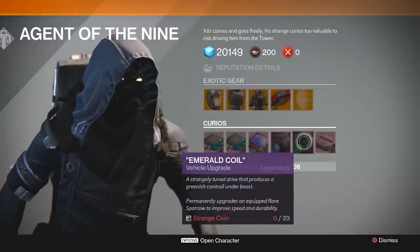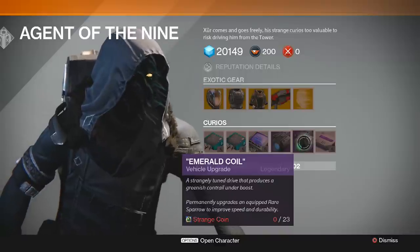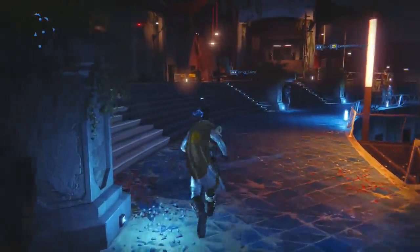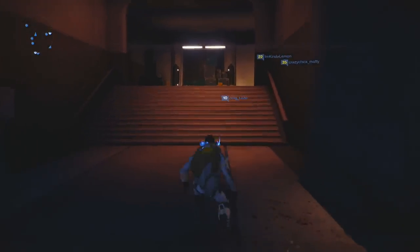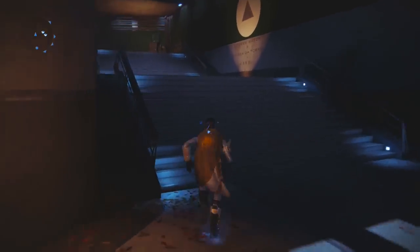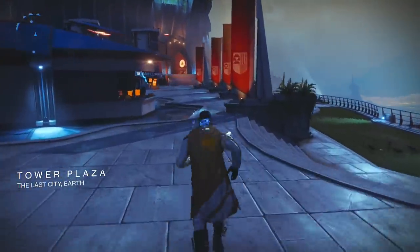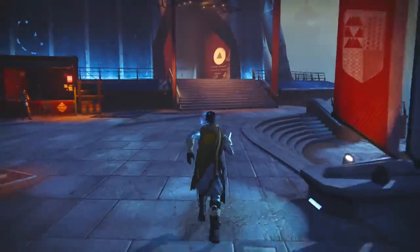This one's the Emerald Coil. It actually gives you the option here — a strangely tuned drive that produces a greenish contrail under boost, and also permanently upgrades an equipped rare sparrow. I don't have a rare sparrow — my other character has a legendary sparrow from the Vault of Glass raid. So I'm going to spend my Vanguard points to buy a new rare sparrow, just to show you guys. That's 175 Vanguard points, and then we're going to spend 23 coins to upgrade it.